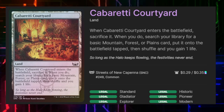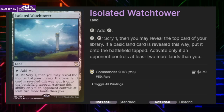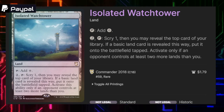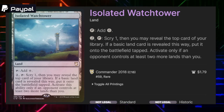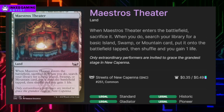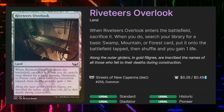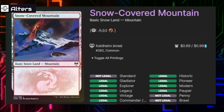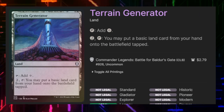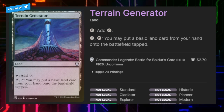Now we're getting into the lands. One of our fetch lands is Cabaretti Courtyard, which lets us get a mountain. We've got Isolated Watchtower — taps for colorless — pay 2 and tap to scry 1, then reveal the top card; if it's a basic land, put it onto the battlefield tapped, but only if an opponent controls 2 or more lands than we do. Maestros Theater and Riveter's Outlook each let us get a swamp or a mountain when they come into play. We're running 18 snow-covered mountains, and we're also running Terrain Generator — taps for colorless, pay 2 and tap to put a basic land from our hand onto the battlefield tapped.